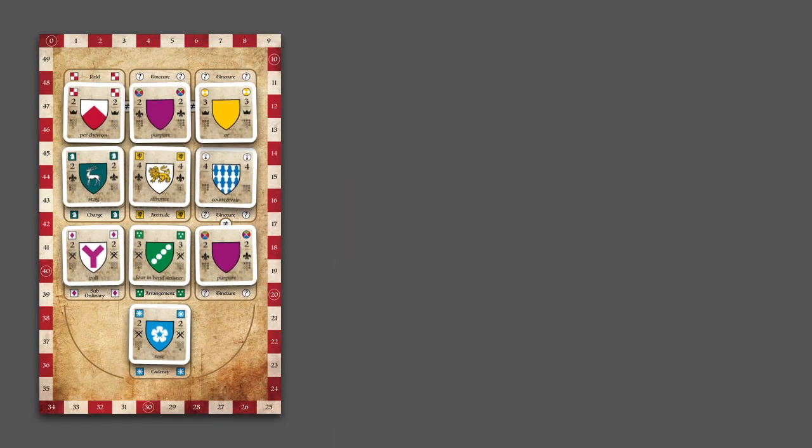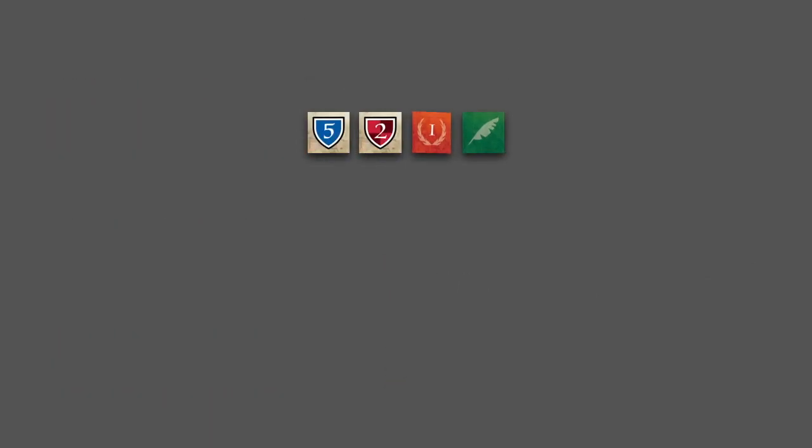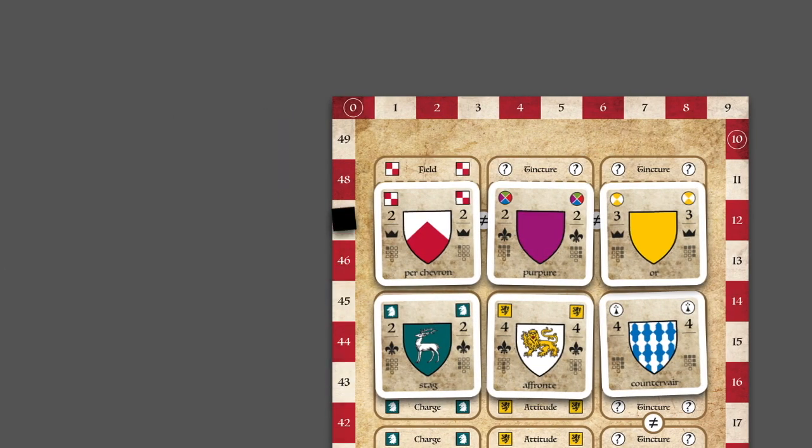The game ends when a player fills every space on their shield. This player earns extra prestige and all other players have one last turn. During final scoring, all collected markers are scored and additional points are scored based on having the majority of one of five symbols on your shield. The player with the most prestige points at the end of the game wins.